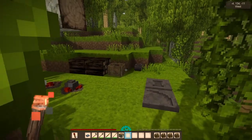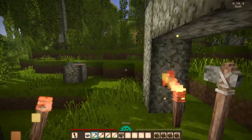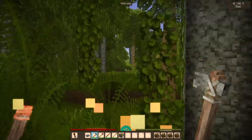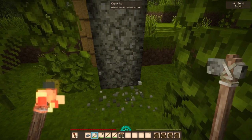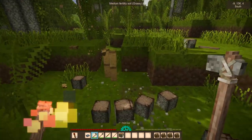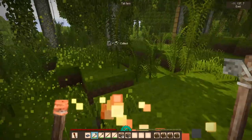First things first - we need the charcoal. You cannot, and this is a fact, you cannot make the copper without the charcoal. I'm gonna start clearing out some of these trees just for the sake of making firewood. We're not gonna make a huge fire pit - it's the very first fire pit. I didn't mean to take the bamboo, but I got the bamboo, so that's just the way it goes.